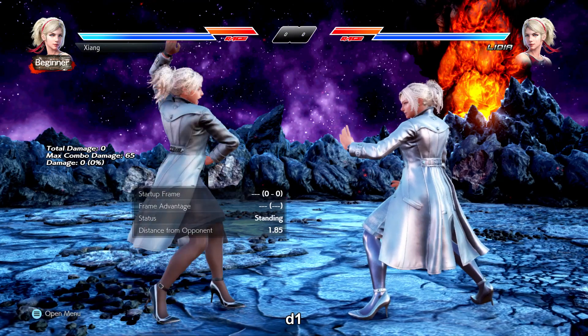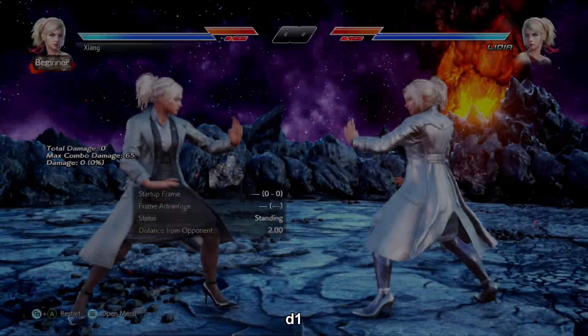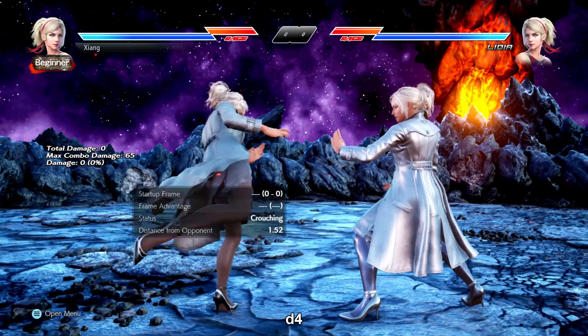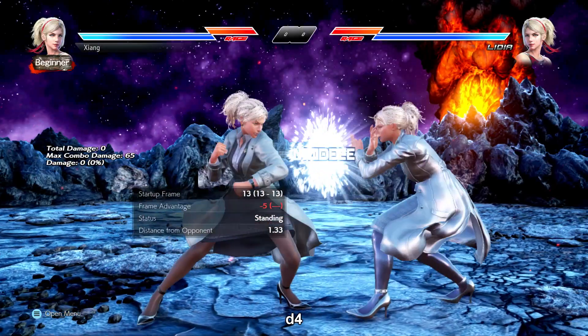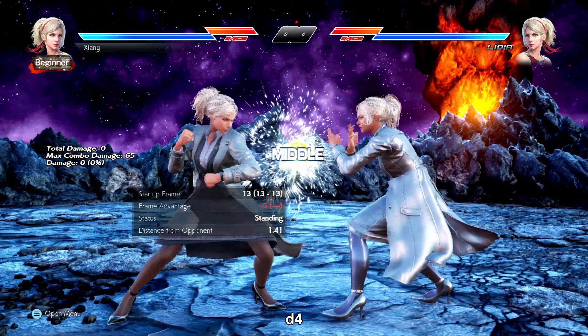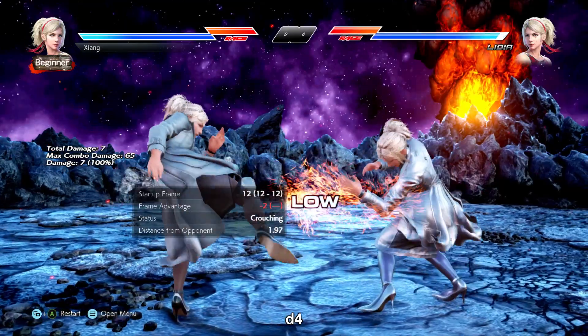d+1 is an i-19 power mid, plus 2 on block, plus 8 on hit and counter hit, and it forces crouch — a very good pressure tool. d+4 is the generic toe kick, so an i-12 high-crushing tracking low poke. These will always be good because of how they control both pacing and space, but hers also has really good range making it more notable.